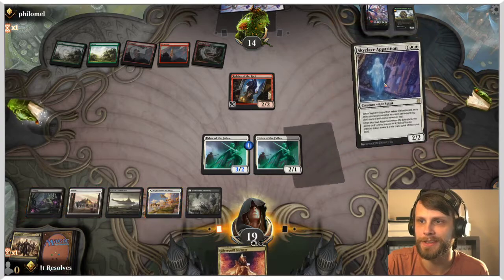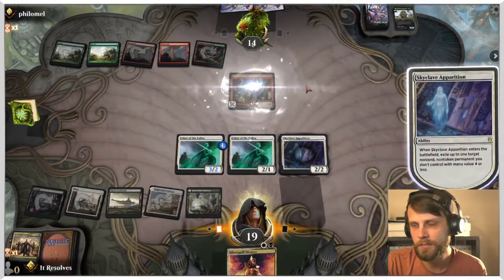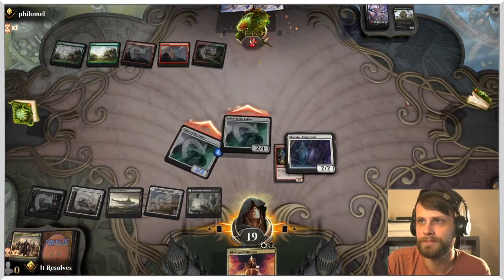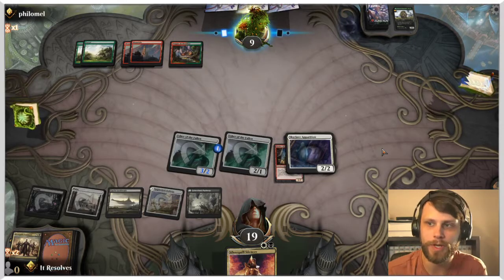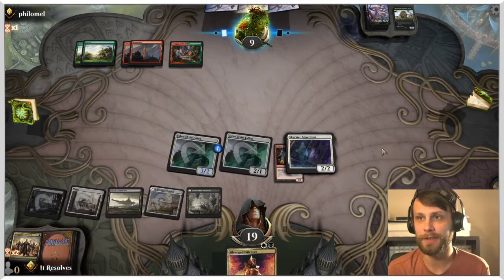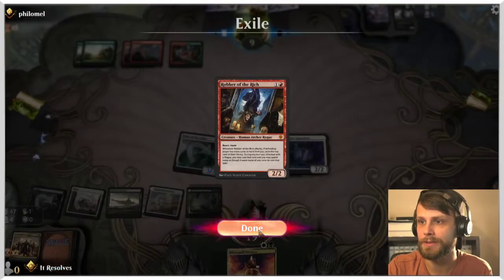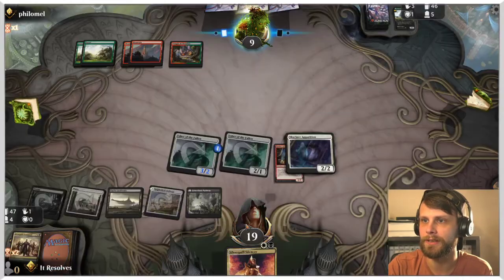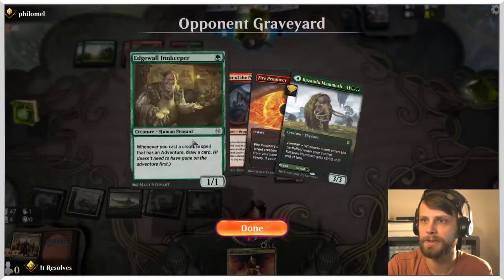They attached a land — probably means they don't have a Terror of the Peaks in hand. They're not going to attack. I really wish we had a second or third white source because then we could activate these two. Let's get this out of here; they may have a Bonecrusher but regardless we're keeping the damage train going, which this deck does relatively well. Interesting to see Robber of the Rich in a deck like this — I guess this is just a landfall deck, but then why have the Innkeeper?